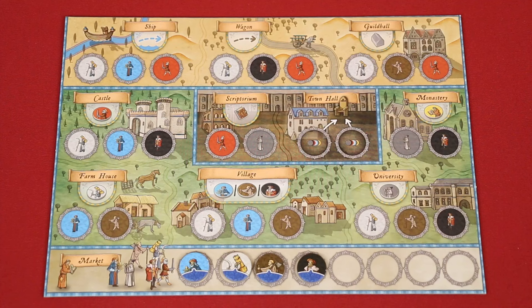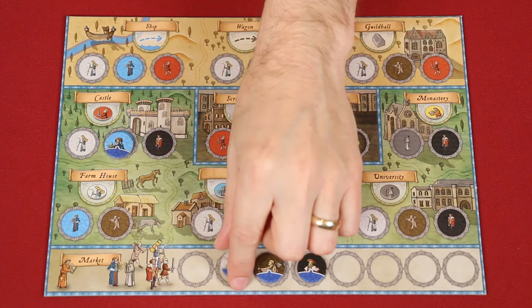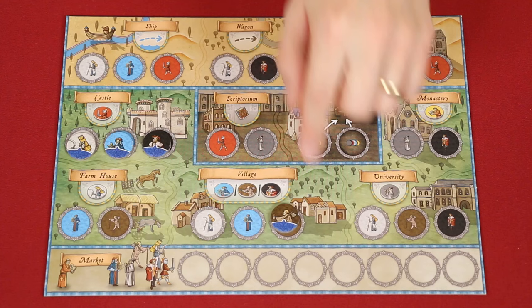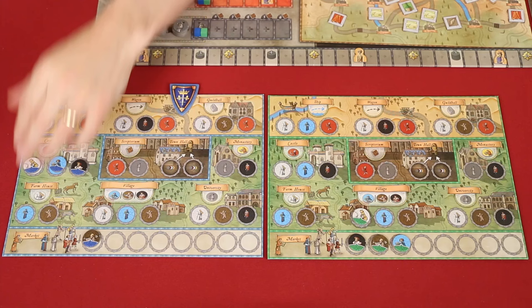Phase four is planning, where players simultaneously assign characters from their market onto matching spaces found on their player board. Your player board is divided into various labeled locations that represent actions you can take once you've placed followers on all of the spaces. For example, to take the castle action, I'll need a farmer, boatman, and trader placed there. During this phase you can assign your followers to any empty space. You don't have to complete all the spaces of an action, and you don't even have to use all of your characters if you want to leave some in your market for a later round. This phase can be completed simultaneously, but if you need to know where someone else is going, you can request players perform it in turn order starting with the first player going clockwise. This is not unusual, especially towards the later part of the game.